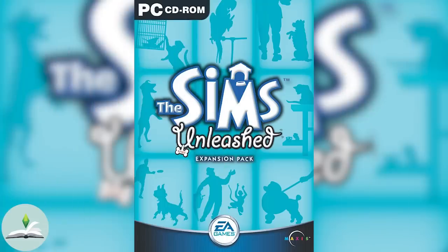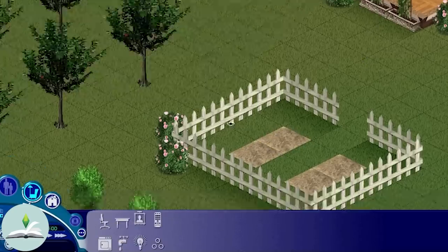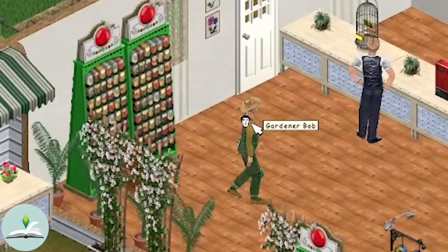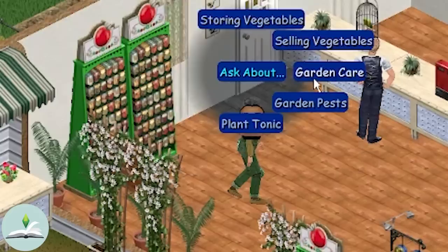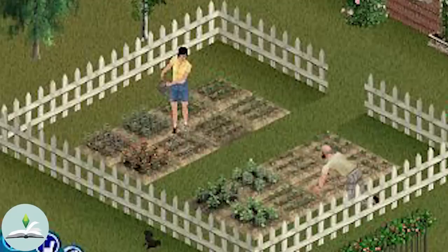Gardening was first introduced in The Sims Unleashed. You had to buy one garden plot for 65 Simoleons in build mode, send your Sim to Custer's Market to get some seeds from the seeds rack, and only then your Sim could start planting and gardening. Whilst you are at the market, you can have a chat with the gardener Bob who can tell you about sorting and selling vegetables, caring for your garden, pests you may encounter, and his plant tonic. With storing, he will tell you about the pantry — a pantry can be used as a fridge where you can store your produce and also grab a quick snack or make full meals.